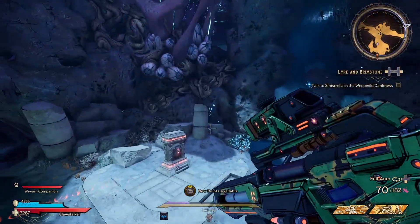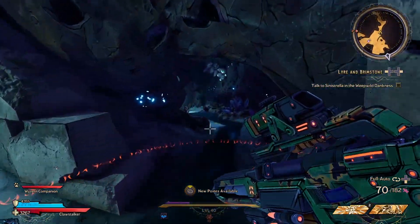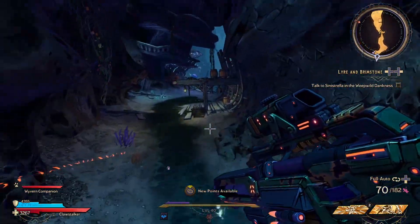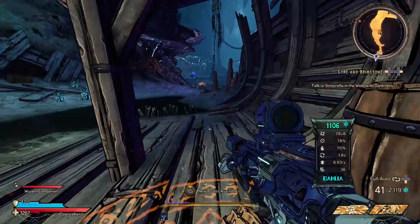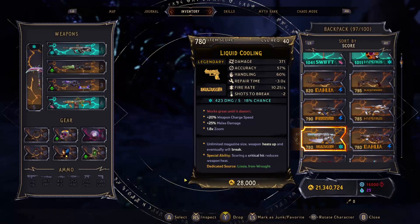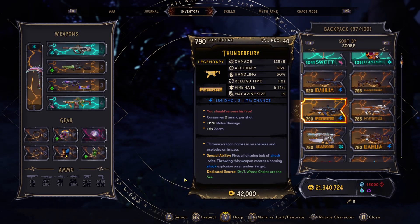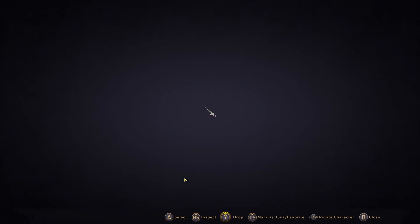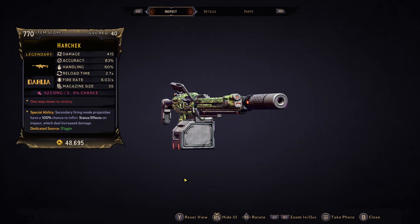Hey, what is going on you guys? It's Epic here and welcome back to another Redux video on the channel. Today we're kicking off our item showcase playlist by taking a look at a weapon which I think you're really going to love if you've got a dot build. While there may be items as good as it or items that could rival it, I don't think you'll be disappointed if you go ahead and get your hands on the Harchek Dahl Assault Rifle.